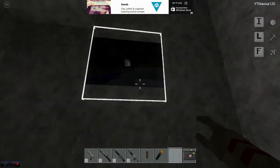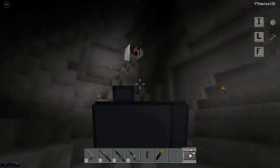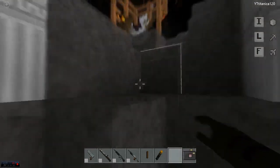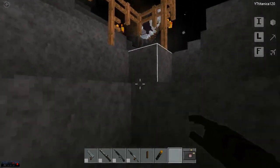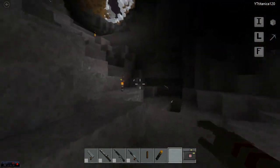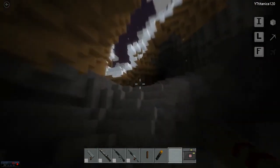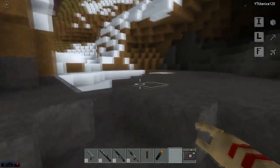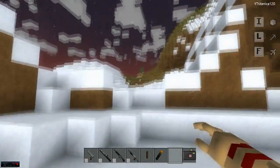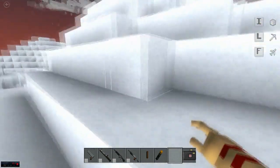I reckon this game has potential other than it being like Minecraft. There is also a noclip mode, and I found a little bug — if you noclip into a block and fly out, you get stuck in there and basically your game's ruined. You've got to be careful where you fly, otherwise you're going to noclip through the wall. This game is really cool — it's like Minecraft with a bunch of mods.